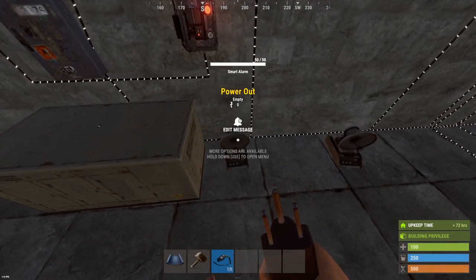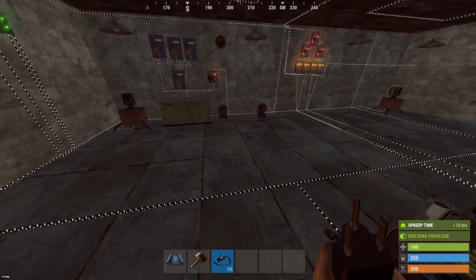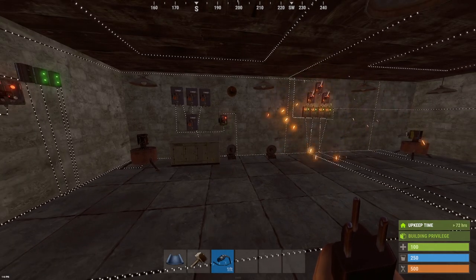You can hit E on it to change the notification message. I'm gonna change this to 'base core — someone is inside your core.' Now if I turn on the switch I get a notification saying 'base core, someone is inside your core.'